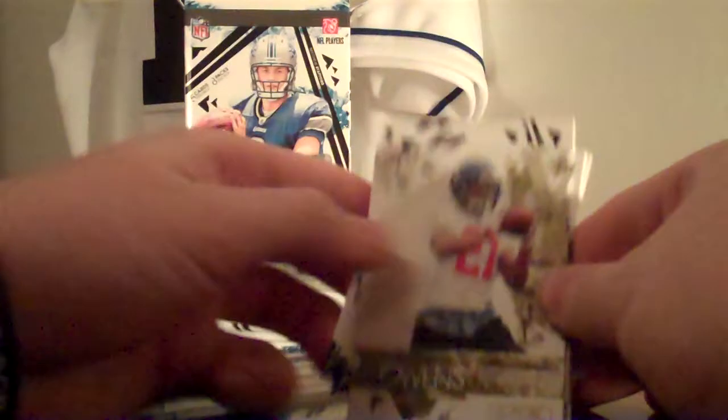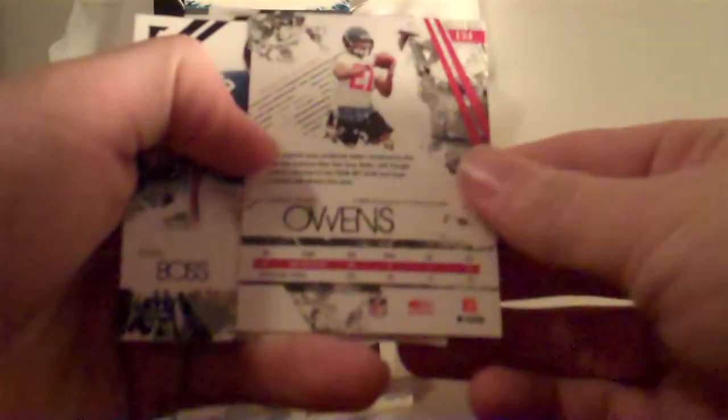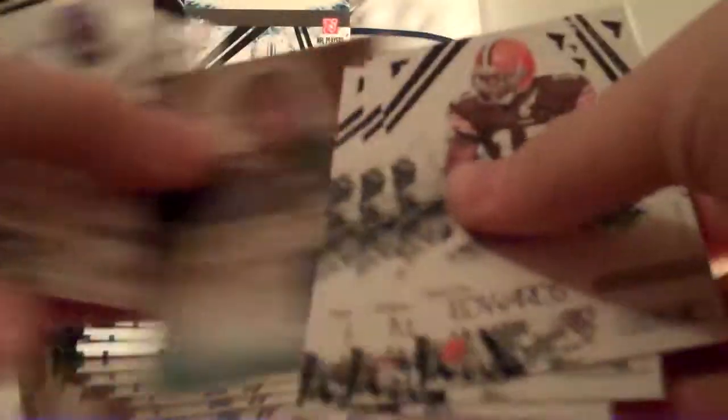Got a numbered rookie in the first pack — Christopher Owens. Maybe not numbered, but it's a rookie. Got a jersey too — Studio Rookies, Aaron Curry, numbered out of 299. Not bad.